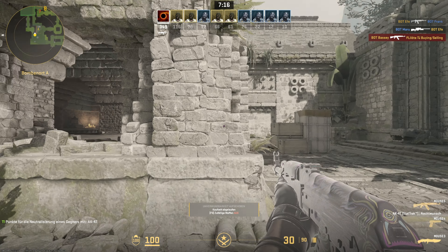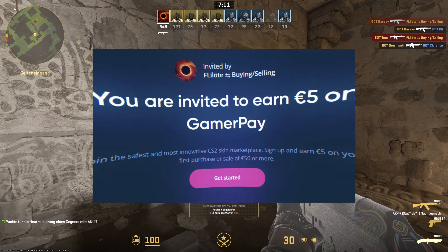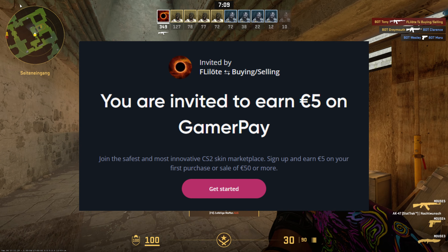If you want to sell your skins on GamerPay, please click the link in the description, and when you do a transaction over 50 euros you will get an additional 5 euros on top from them.